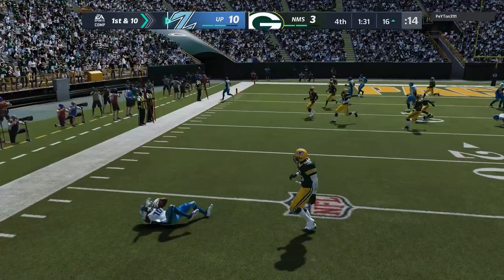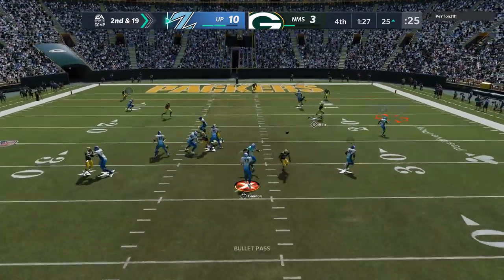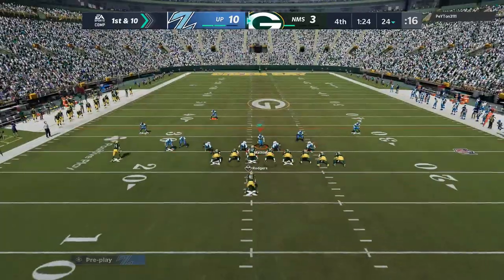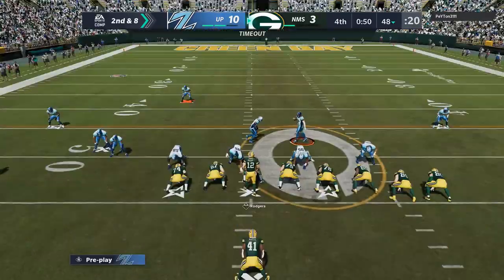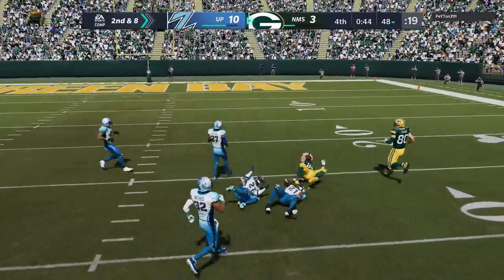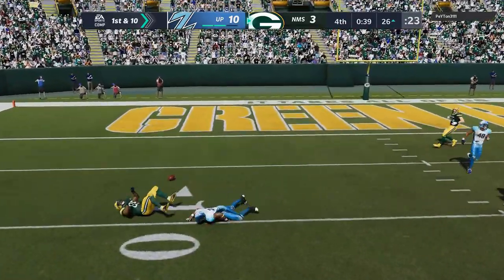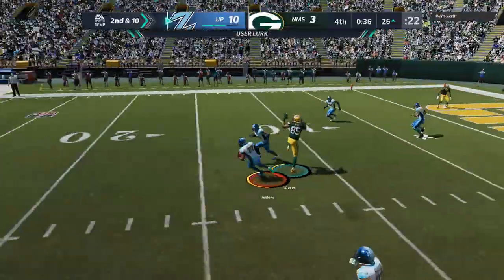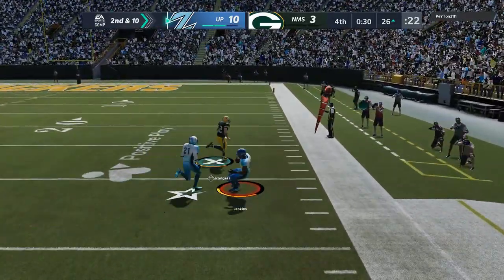I try the cover three beater one too many times and he undercuts it with a user alert to get right back in the game with a minute 24 left. I go to cover three on defense but I don't like it — very first play he beats me over the top, and he does it again through the seam. Two plays was enough; I go right back to the cover four. He almost beats me with a crosser, but I almost get an interception too. Then on the very next play, he's been living and dying by that crosser — I undercut it, take it the other way. He has no timeouts, so I just drop down and end the game.